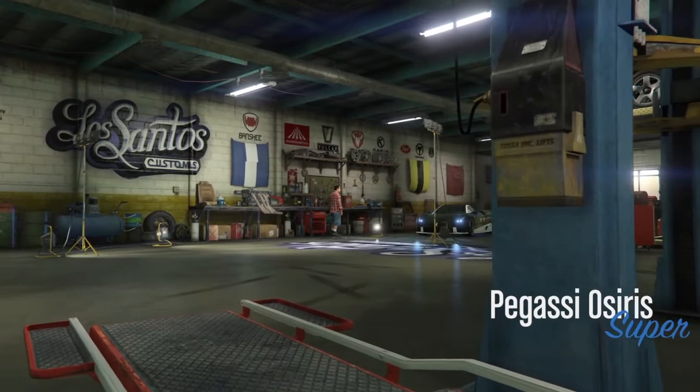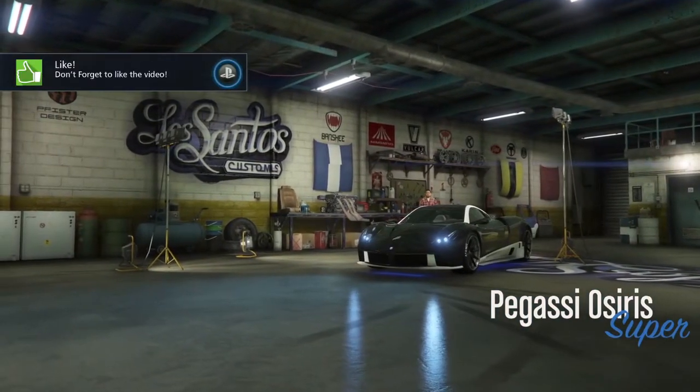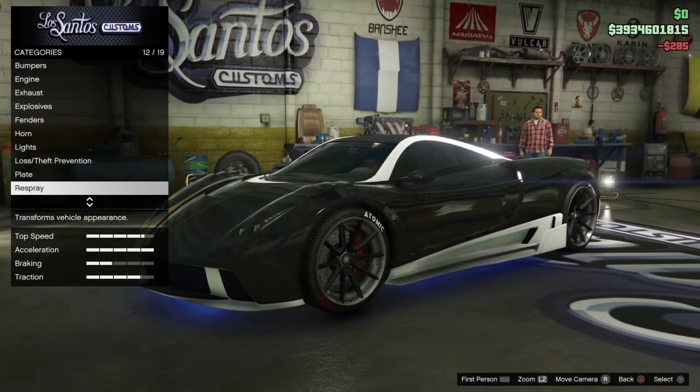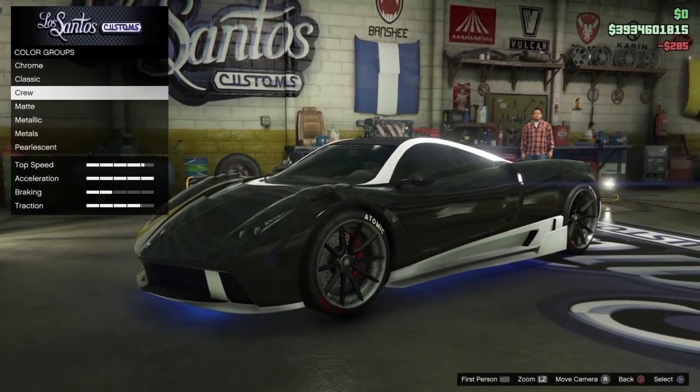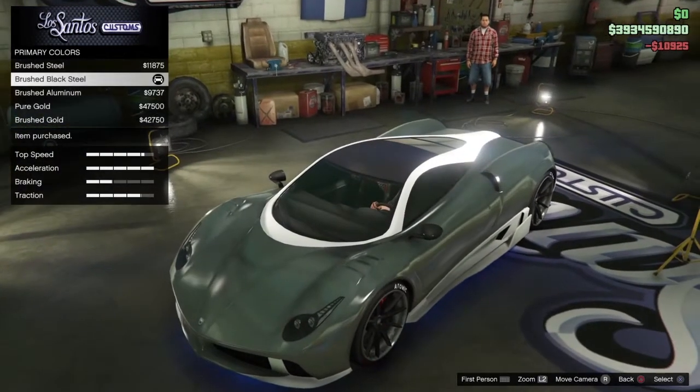What you want to do is head down to one of our LSC customs, pick a car of your choice, then go to respray, go to primary color, then go to metals and select brush black.